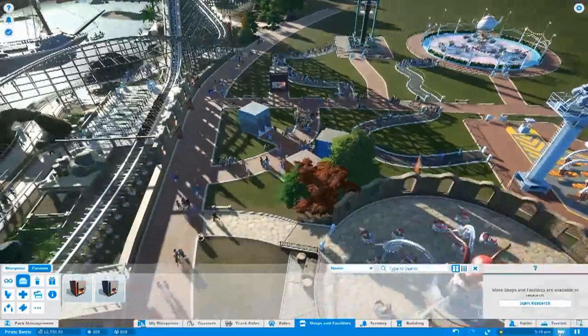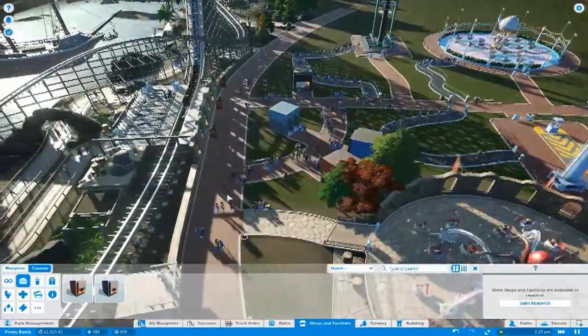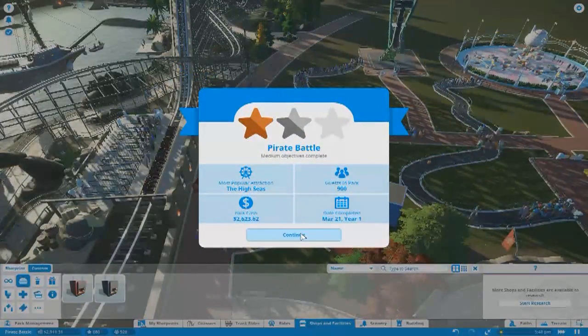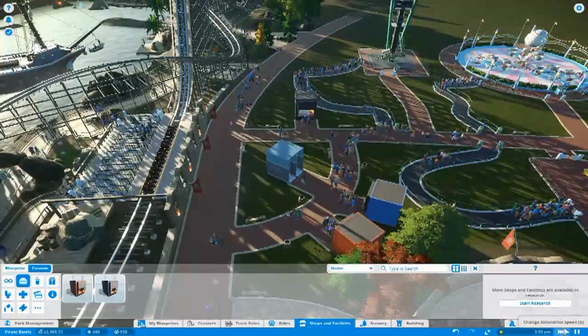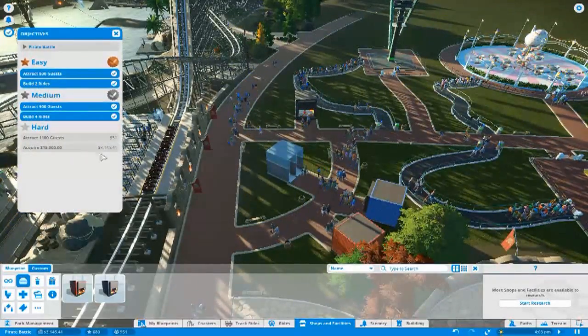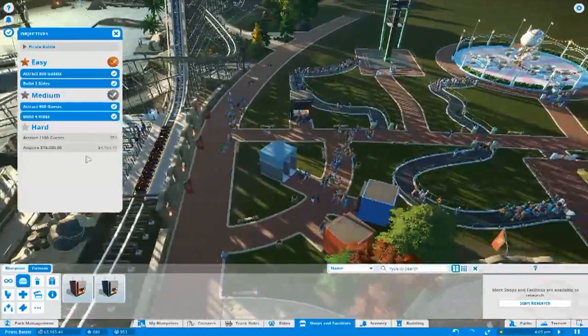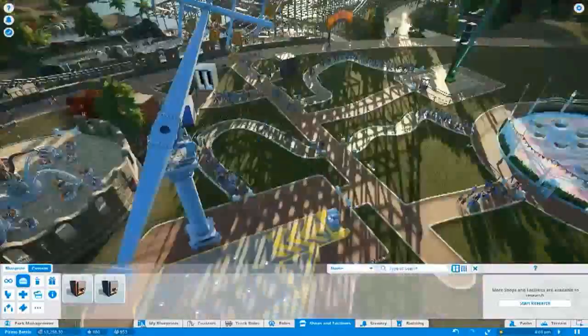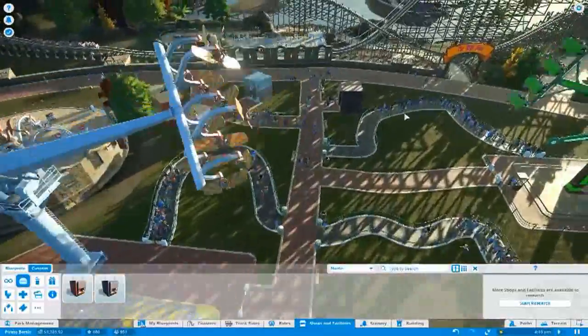Let's speed things up a bit. We got it! Awesome. I felt confident about that one. And the next step is attract 1,100 guests and acquire $15,000. I feel like it's just gonna happen.